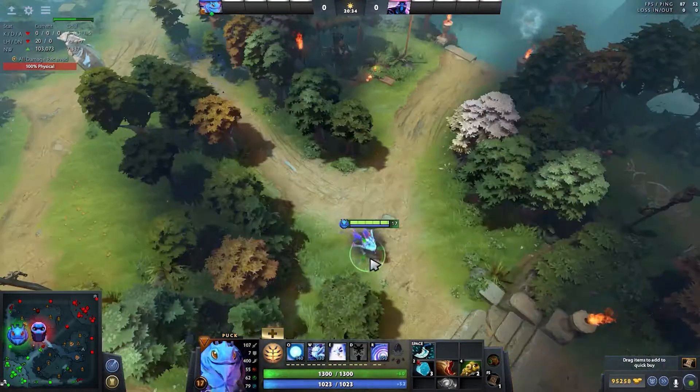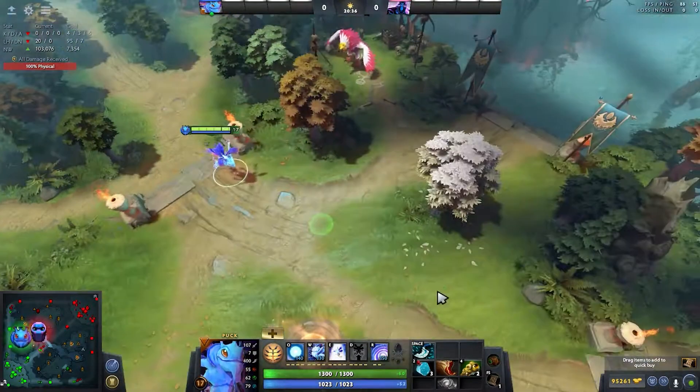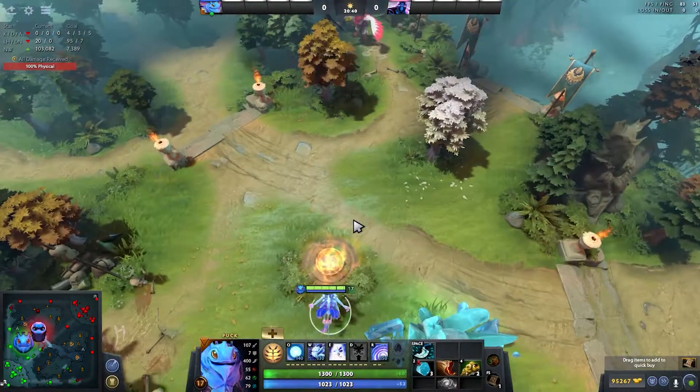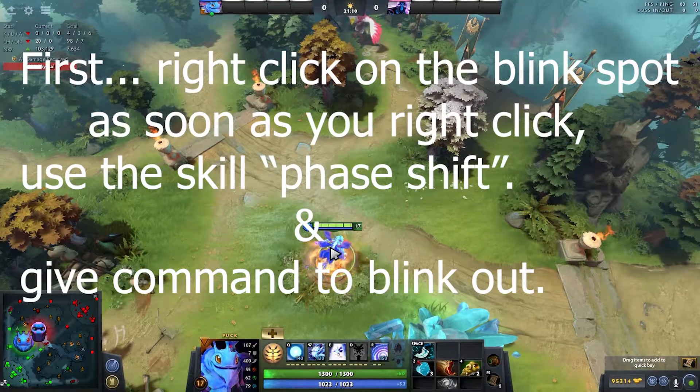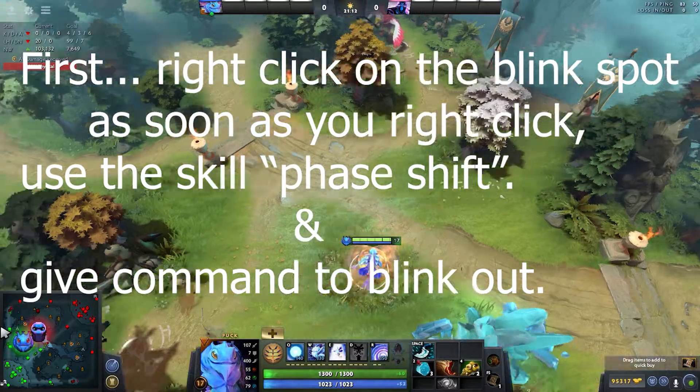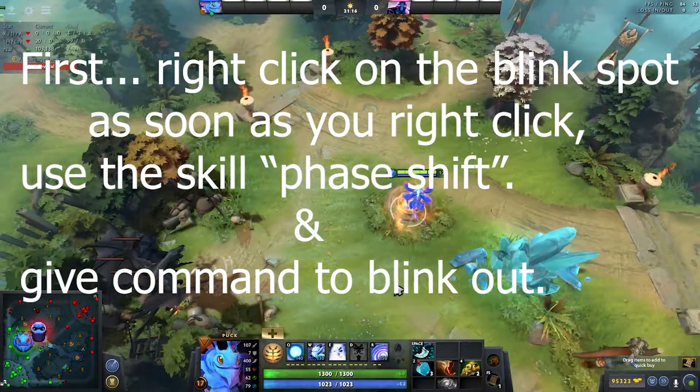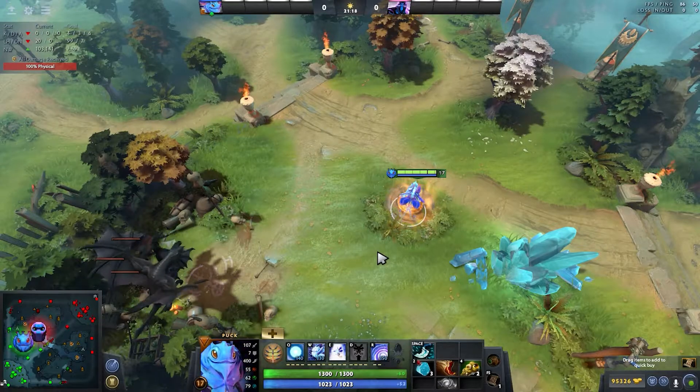Right now I'm walking towards my tower, then I click the dagger behind and the hero turns before it blinks. So I'm going to show you how to fix that — with the help of phase shift you will be able to ignore the turn rate.